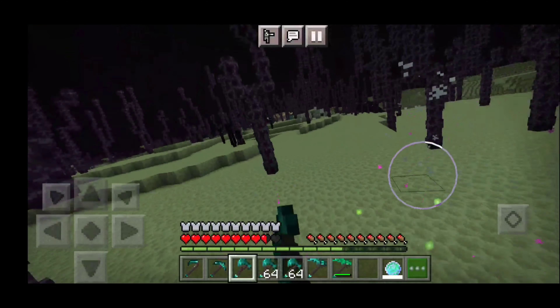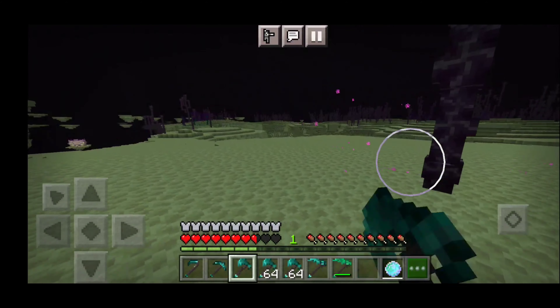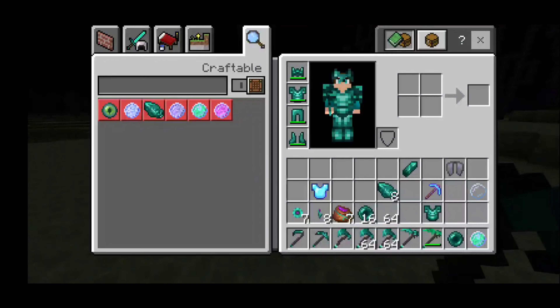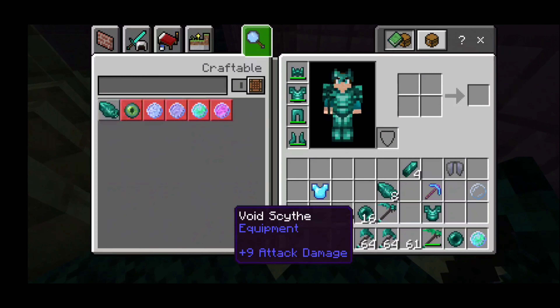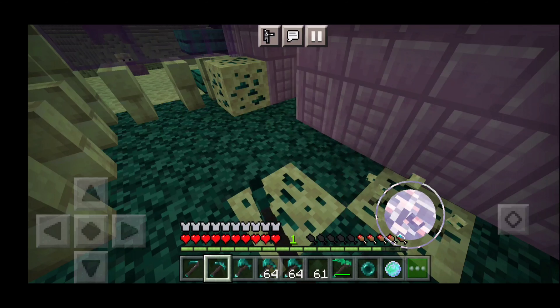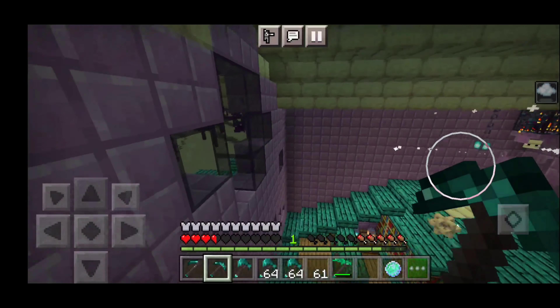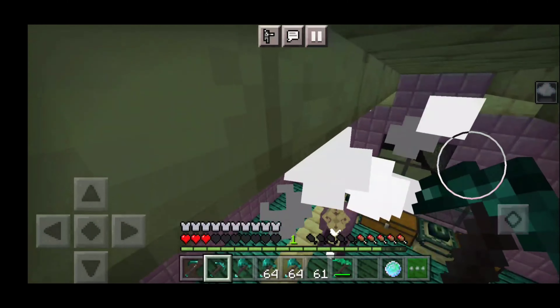When you hold the heavier weapons you feel heavier - you can't jump as high, which is a cool mechanic. When you mine the void ore you get four void shards. There are so many naturally generated structures and so many details. Let me know if you want 1.19 to be the end update or something else - please like, comment and subscribe!